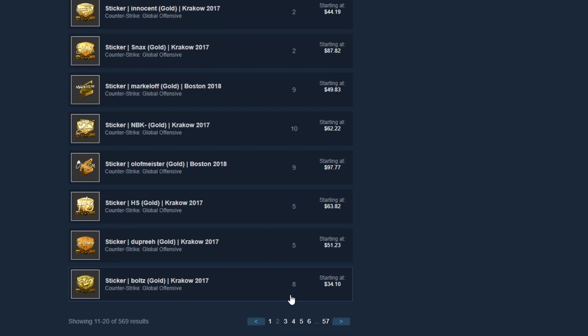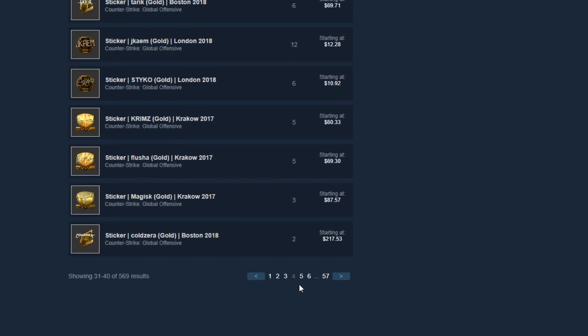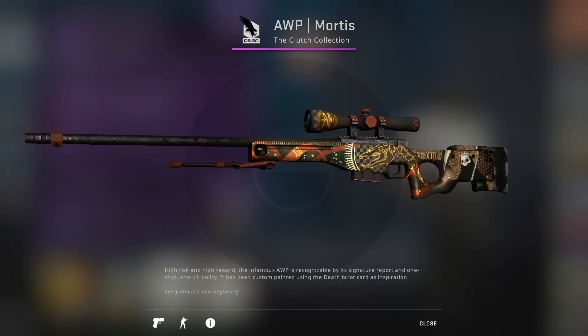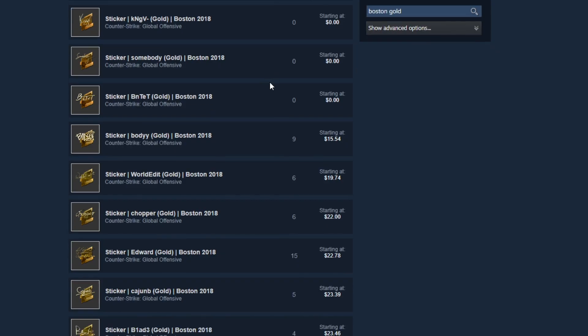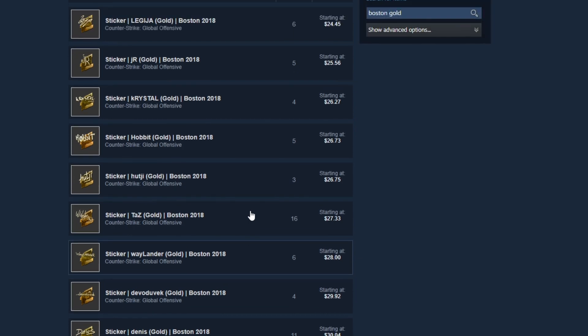If you can find some Gold Player Autograph stickers, I highly recommend placing them on the scope of the AWP skin — they fit in really nicely. Here's how an Olu sticker from Katowice 2019 looks, but there are many others. Boston 2018 stickers are good too, so definitely check out their Gold stickers and find the ones you can afford.